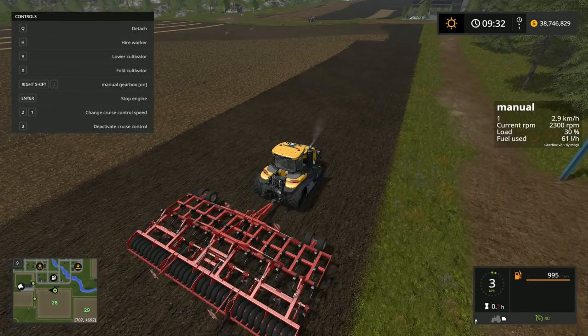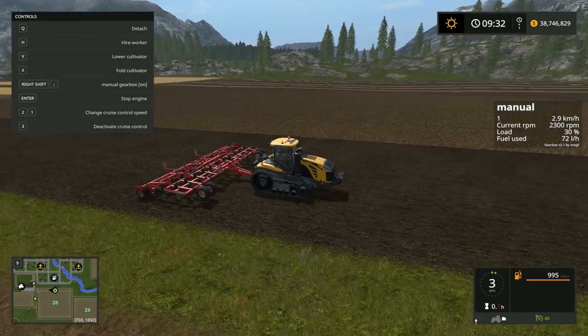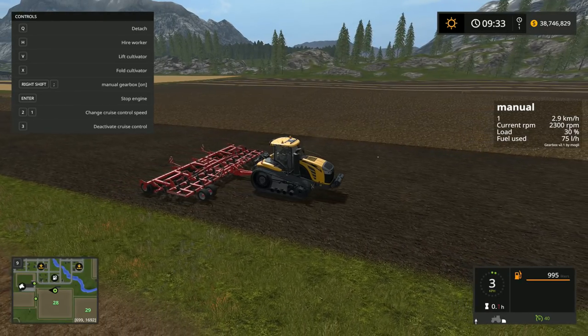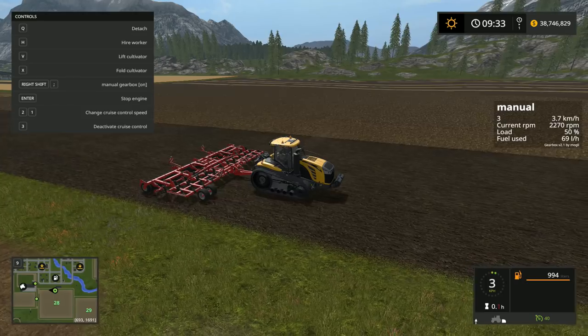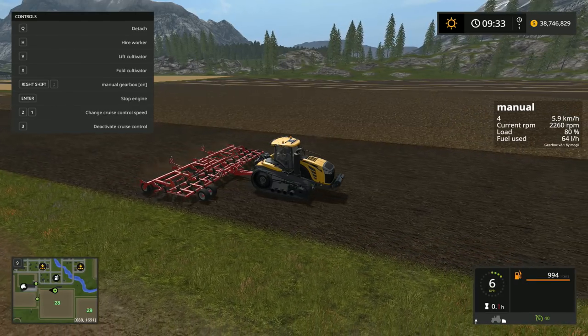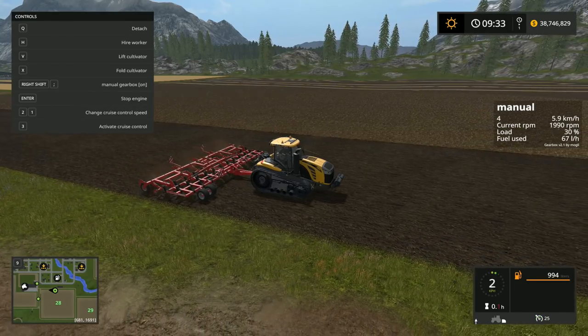As you can see, I'm going down through the gears. In gear one, this is as fast as I'll go, but my RPMs are really high and I'm not putting a lot of load on the vehicle. If I drop the cultivator, you'll see the load increases. Going into second and third gear, you'll see the load increases and the fuel usage changes as we go along as well.